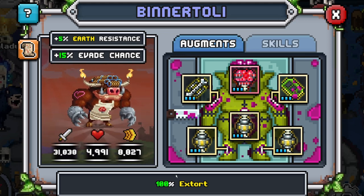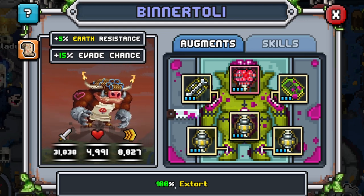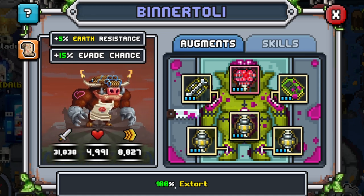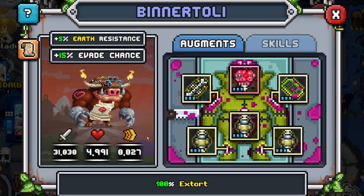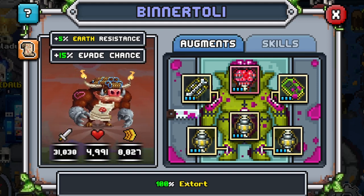So even if the opponent has every point possible in speed, you will still hit them first - unless they also have extort. I'm not too sure on the priority with two extorts; it's probably whoever has more speed or more total stats. I just know that extort will hit first for sure.